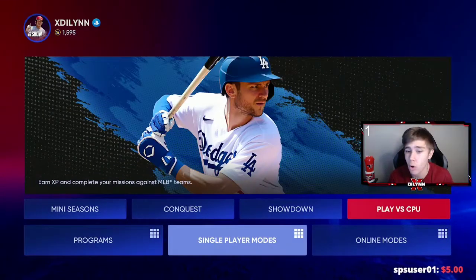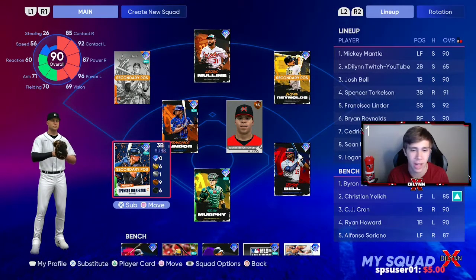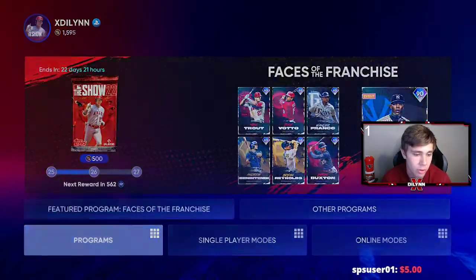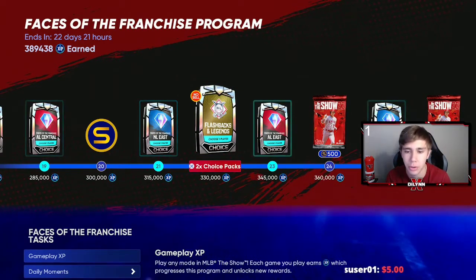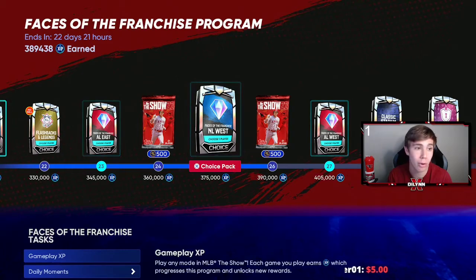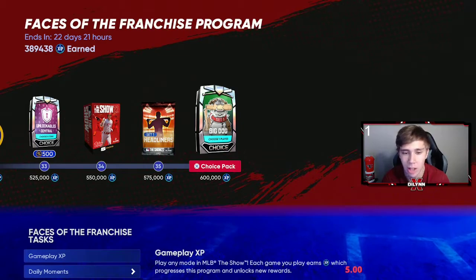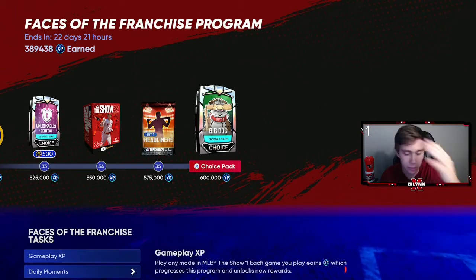The other cards are all face of the franchise cards. Except for Torkelson — I did buy him for 13k on the market, which is not a lot. If you play Diamond Dynasty, you know you can get that pretty easily. All the other cards are just from the face of the franchise. The best way to get XP is Road to the Show, so grind your ball player and your Road to the Show player at the same time and you'll get them both done. I'm almost to 400,000 XP and I'm probably going to finish this 600,000 XP in about nine days because of the ball player grind — it gave me so much XP.